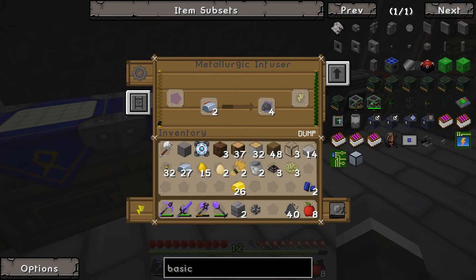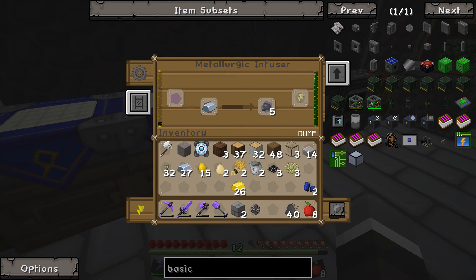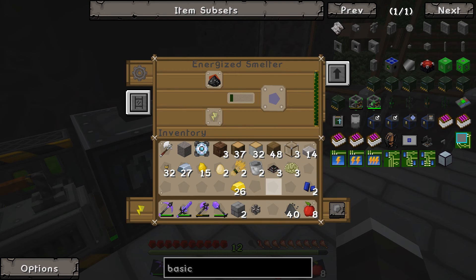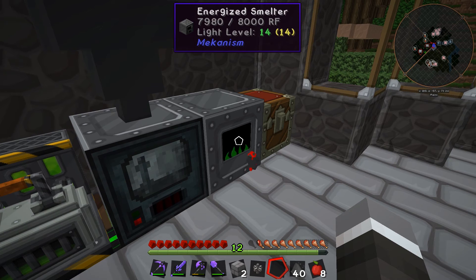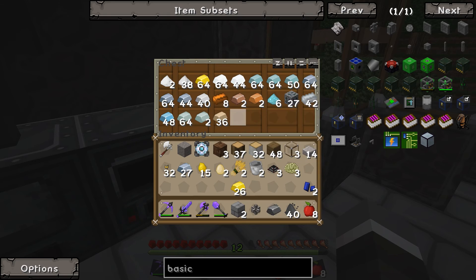I forgot to put my timer on again, so I don't know how long we've been going. Maybe it was from the last video; I don't really know. Basic essence altar — almost there, last piece. Then we put the enriched iron through again with more coal carbon and that gives us steel dust from Mekanism. We throw that into the furnace and it smelts up into a steel ingot — swap that all around and we have a steel ingot from Mekanism.